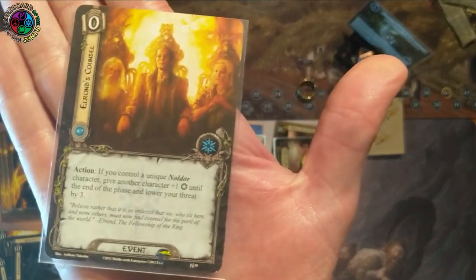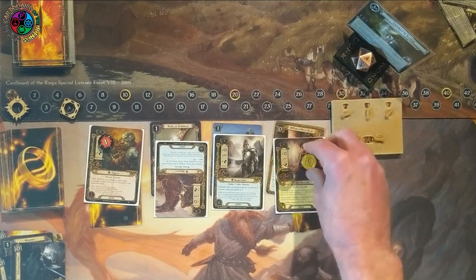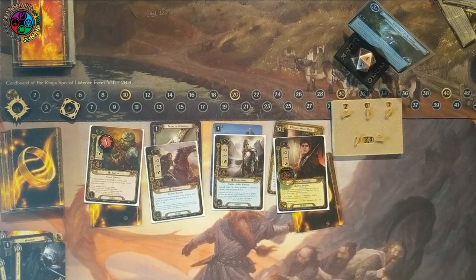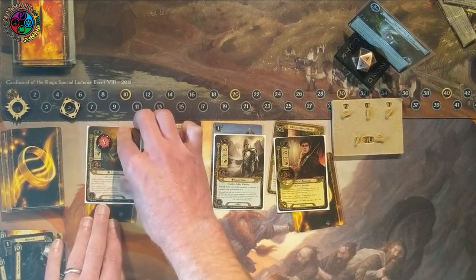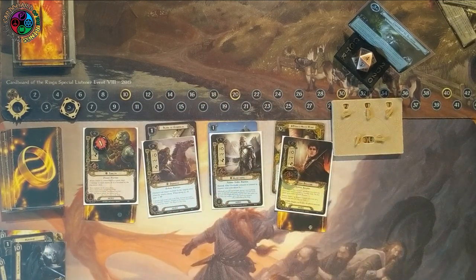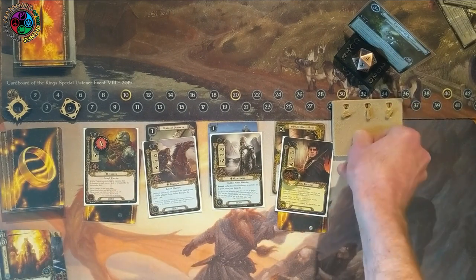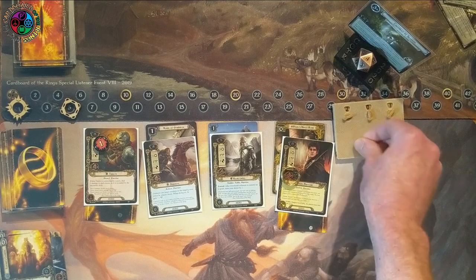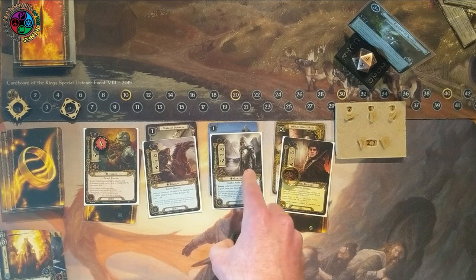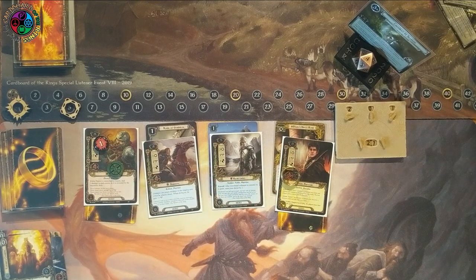I draw Elrond's Council — great. It lets me drop my threat and gain willpower. Bilbo puts on the ring and gets his second resource. I have now made all my heroes conscious again — good board state. This is why you don't run a bunch of allies: they would all still be unconscious, but now I can start putting allies in. I play Elrond's Council, drop threat by three, give Glorfindel extra willpower, and we're going to power through this quest.